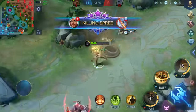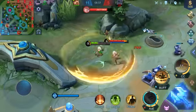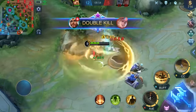Desert Tornado serves as Khalid's core damage dealing skill. With the skill, Khalid can easily chase down enemies and max out his damage output.